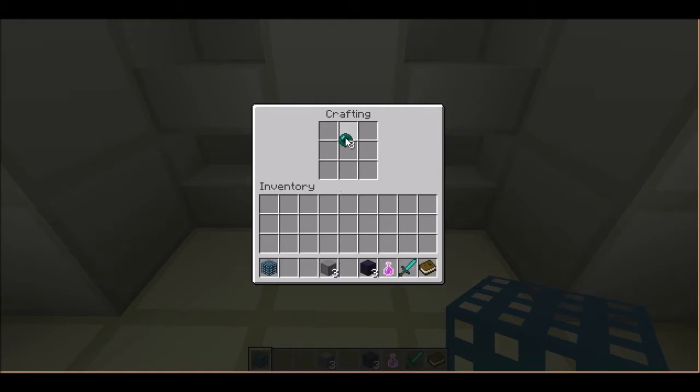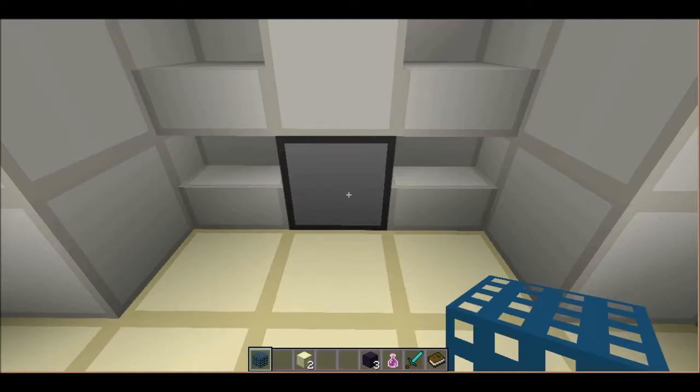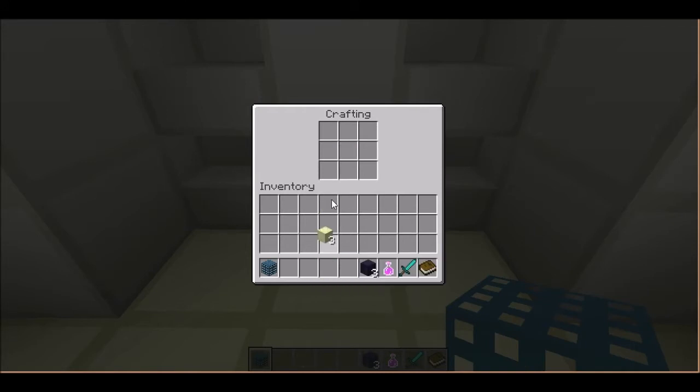And then you've got end pearls and stone to make some end stone. Unfortunately it doesn't work with just putting all three in one go, but if you put all three in separately, you get three end stone.